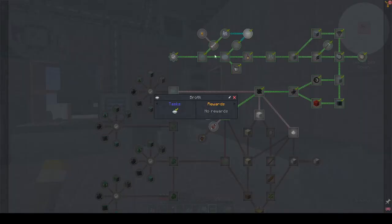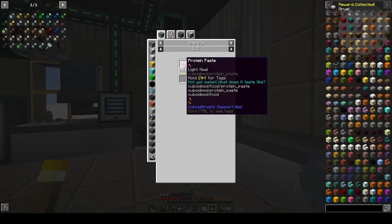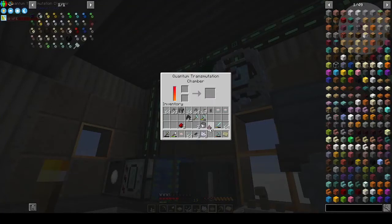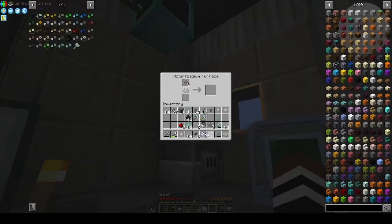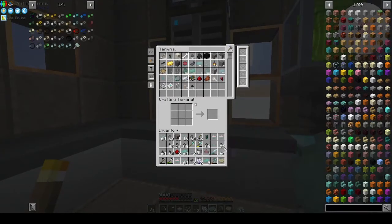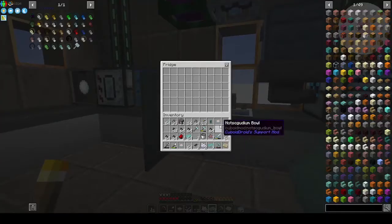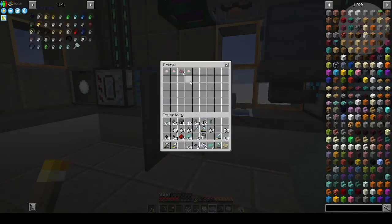We get more bowls of gruel. Food on the go: smelt the protein paste to give you a protein bar — that's in this bit. Let's take half of that and smelt it. We need coal. I think we should keep the food in the fridge: the two bowls of gruel, protein paste, another gruel — does that not stack? Pity.